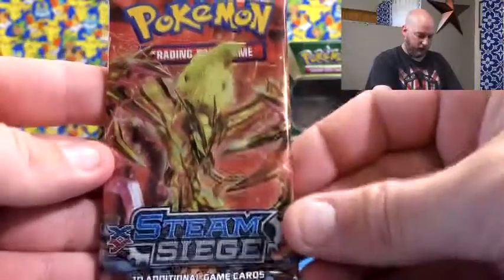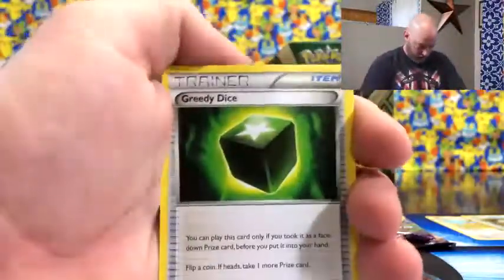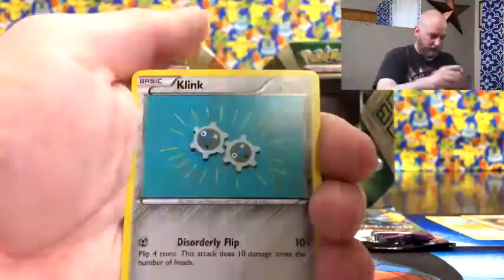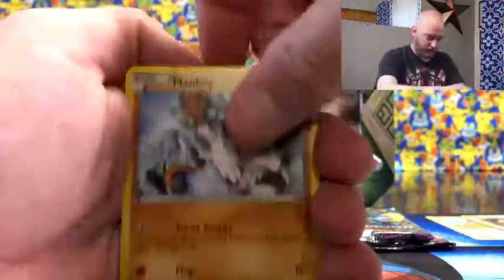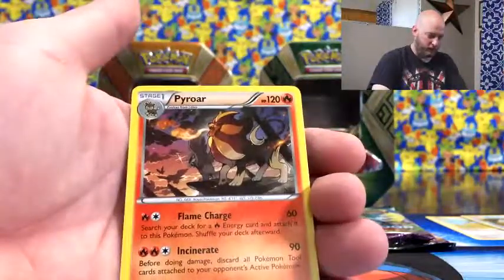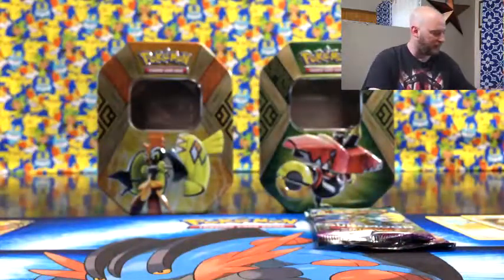Steam Siege now. These cards are dinged up in the corner — hope there's nothing too fancy in here. Gallade, Mantine, Klinklang, Mankey, Foongus, reverse Oshawott, and a Pyroar. So I guess I got what I asked for.